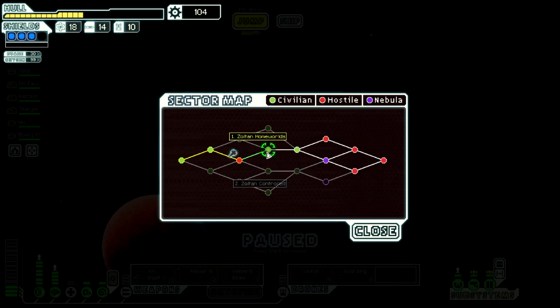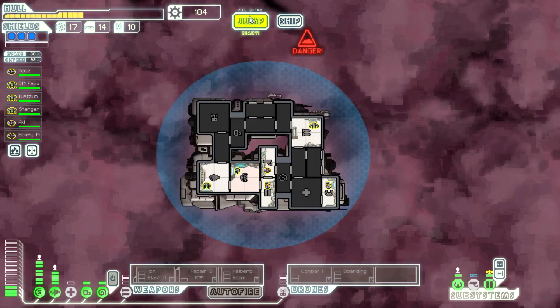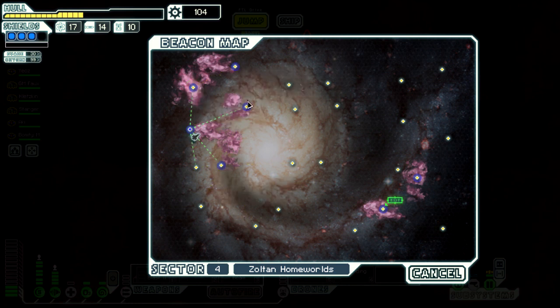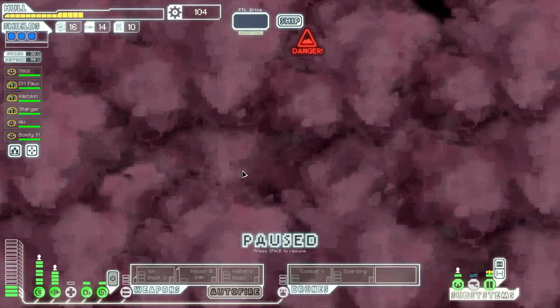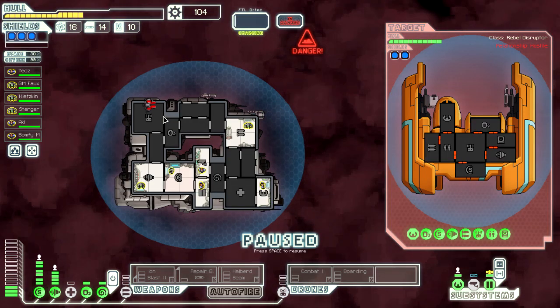We're going to the Zoltan Homeworlds because apparently there is a quest there. We probably want to hit up all of these beacons - one, two, three, four and then down. Your ship emerges far away from the beacon with a rebel ship waiting nearby, undoubtedly stationed to look for you. Let's attack the ship. They've got a drone and missiles. We'll bring the combat drone online, take off oxygen, and use mind control on one of their rooms. They've got a cloning bay and a hacking system.